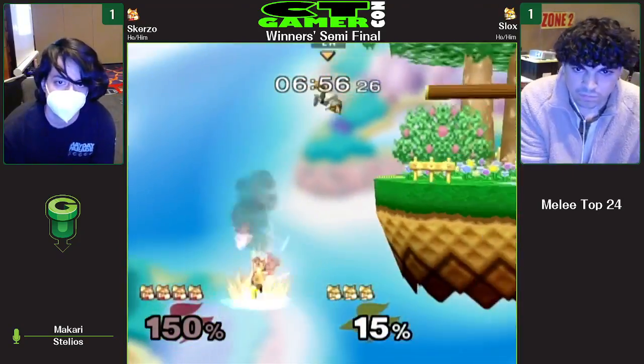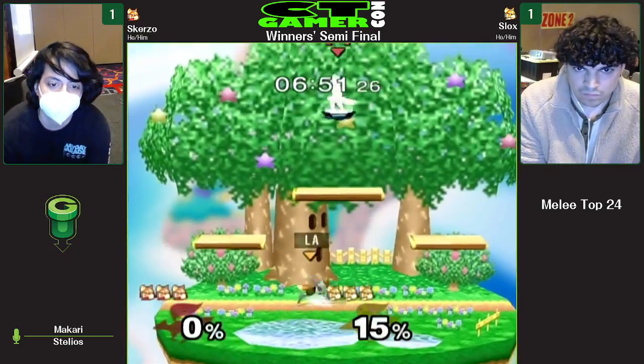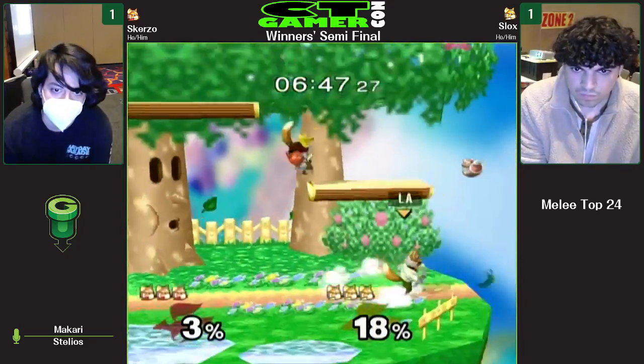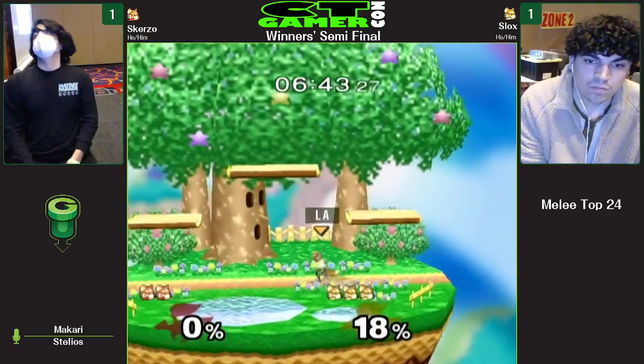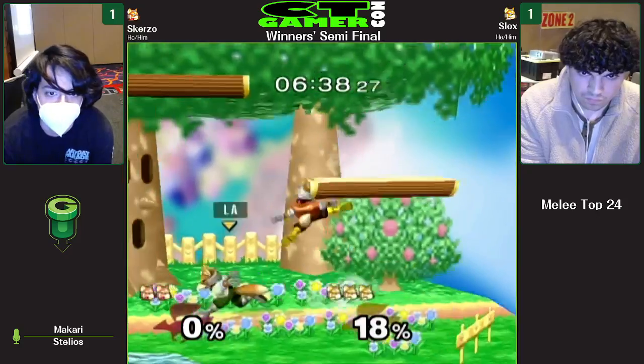Slok's sent him off. Doesn't get the shine. Good stuff from Scurzo to kind of dive down and not get hit by the shine. But falls down after that — worked out for Slok's. Not the way he was probably thinking. You hate to see it, especially this far into the bracket. Winner's top eight. Damn. And Slok's capitalizing — shine spiked him. Classic.